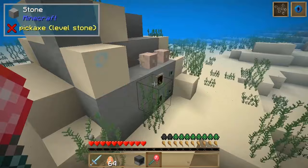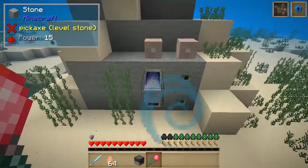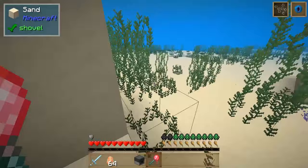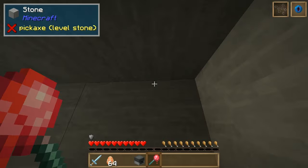So if we take a look at what we've got over here, you can see we have an elder eye, and what this does is when you get in range it's actually going to trigger it. We have one for the elder guardian and one for regular guardians as well. And if we take a look at what we need to do with these, you can see we can also just trigger them normally like this.